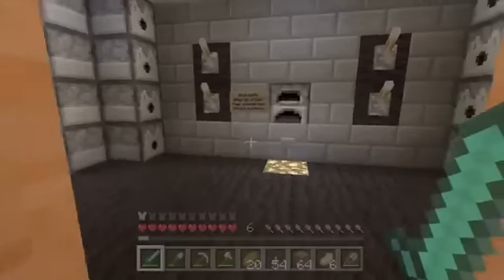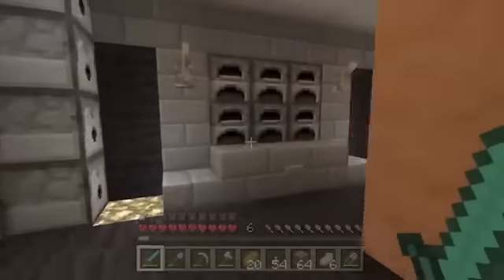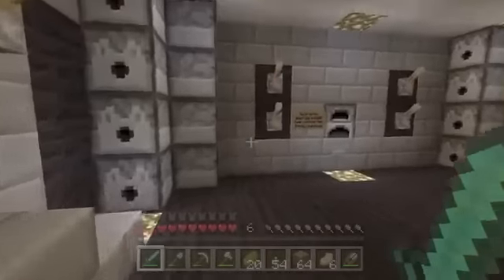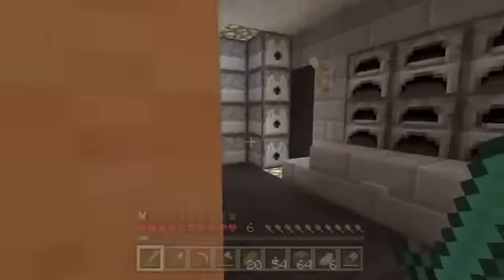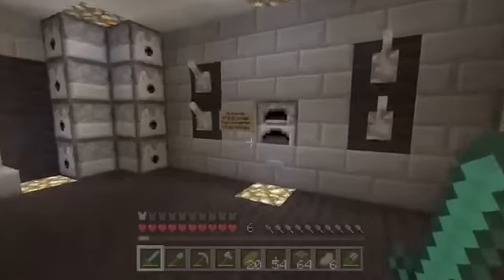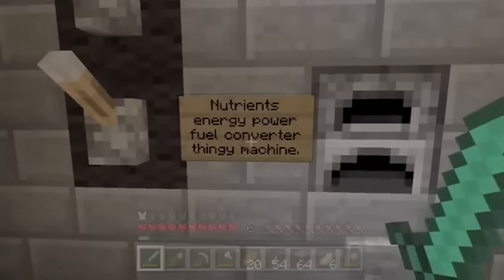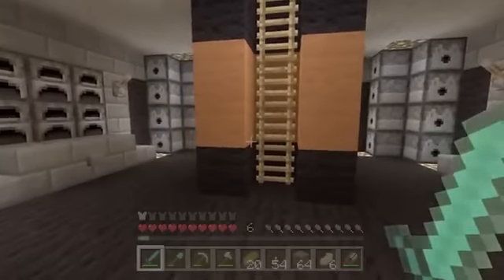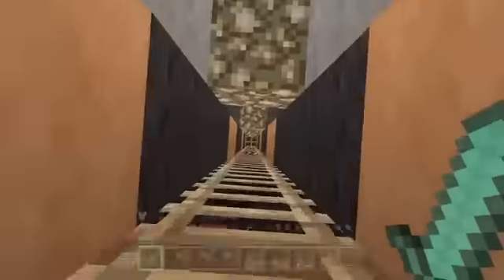Down at the very bottom we have the engine room, with all of the engines and mechanical stuff that makes it powered. Because my ship is powered by food, over here I have a nutrients-energy-power-fuel converter thingy machine. I put the food in there to power it for when I want to go to space — which is what I want to do right now.